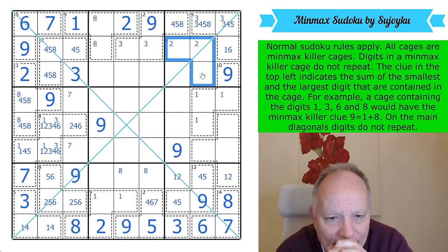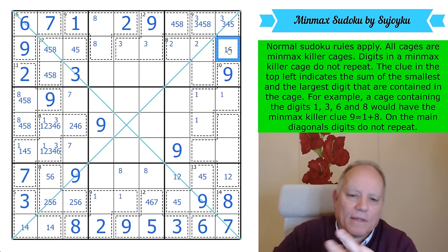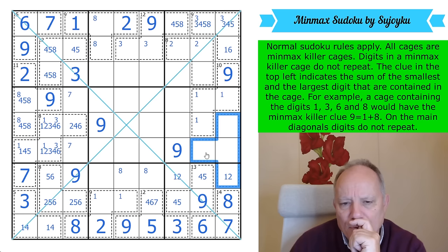Can this cage be 2, 6, and a 3, 4, or 5? I think it can, although that will force the 6 here and the 2 here on the diagonal — and that would be a 1. That would force 1 onto the diagonal, and this would be a 2-3-4-5 cage.